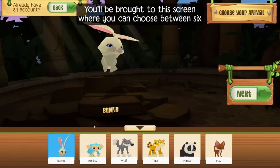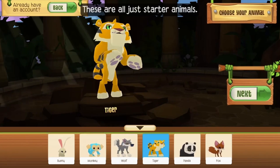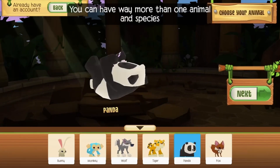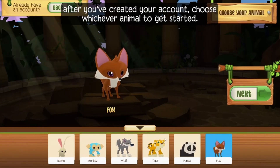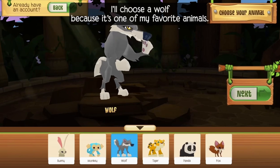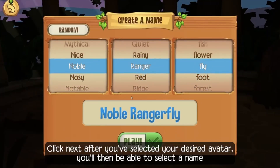You'll be brought to this screen, where you can choose between six different animals to get started. But don't fret — these are all just starter animals. You can have way more than one animal and species after you've created your account. Choose whichever animal to get started. I'll choose a wolf because it's one of my favorite animals. Click Next after you've selected your desired avatar.